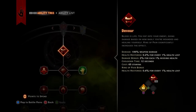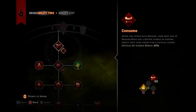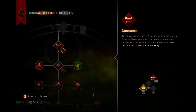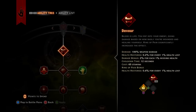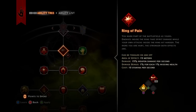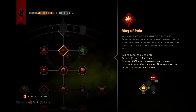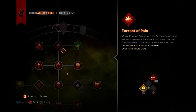Bloodlust is the tree that you want if you want your enemies to feel the pain. Devour — amazing move. You do not want to get the Augment on this; it's kind of useless, and I'll explain why in a moment. You just want to leave this as it is. Ring of Pain — awesome AoE. Buffs you and damages enemies that are standing in it. And you do want to get the Augment on this, but not just yet.